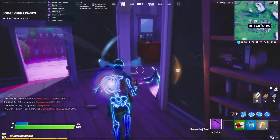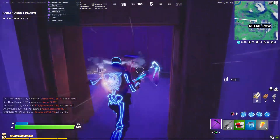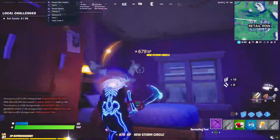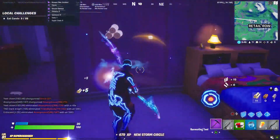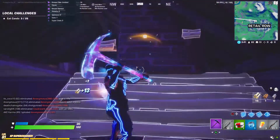Each candy gives you a separate perk, just as if you were eating a fish. The peppermint gives you speed as if you were eating a pepper, candy corn gives you health, raspberry allows you to jump, and the Laffy Taffy allows you to see thermal vision.